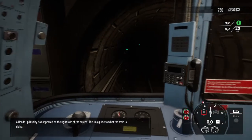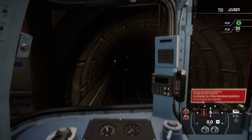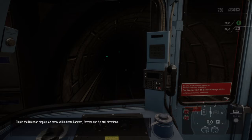A heads-up display has appeared on the right side of the screen. This is a guide to what the train is doing. This is the speed display — the white needle shows current speed, and the red marker indicates the maximum permitted speed. This is the direction display; an arrow will indicate forward, reverse and neutral directions.